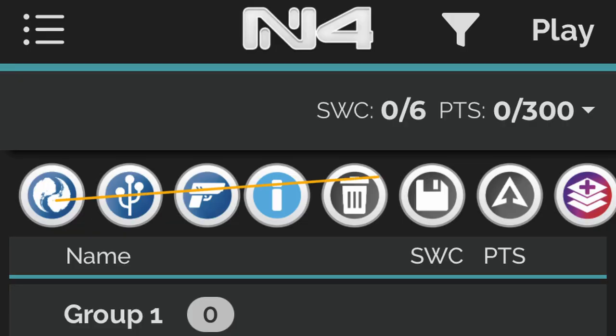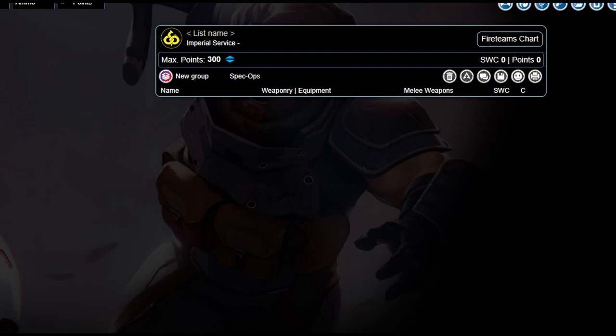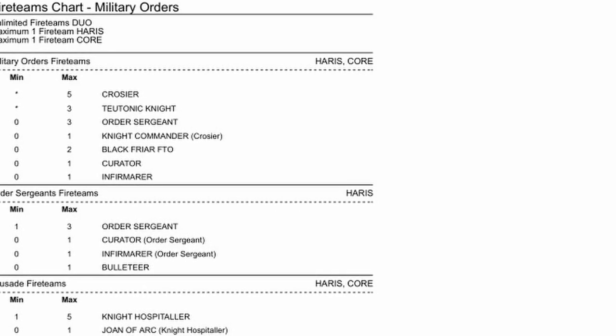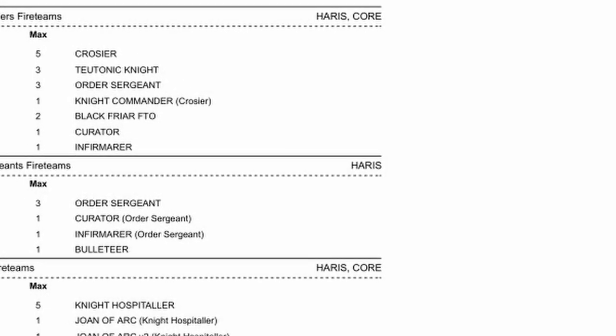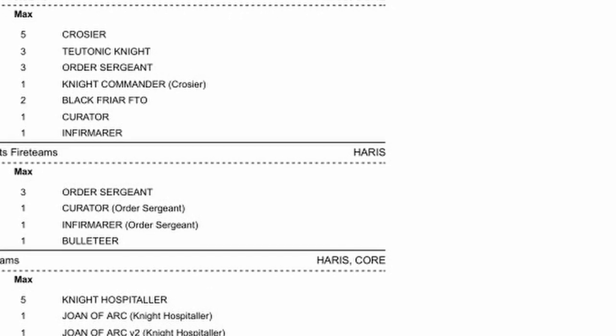Legal fire teams are dictated by an army's fire teams chart. You can find it on the free Infinity Army app or on the Army web app. There is also a plain text PDF linked in the description, although it was created in March 2022, so it might be out of date by the time you're watching this video.